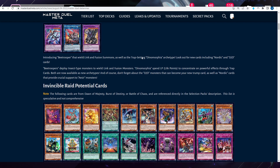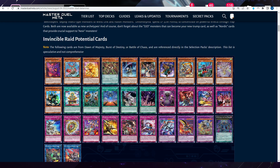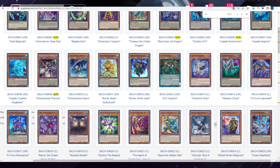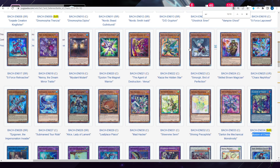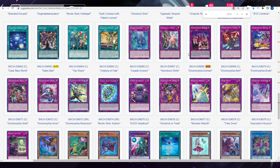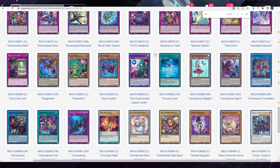What are all these cards we're about to get? These are potential cards from the card set called Battle of Chaos. I have Secret Rares highlighted because that's generally going to be the best cards we get. We are definitely not getting all these cards next week — they're going to spread this pack over three different selection packs across three different months.